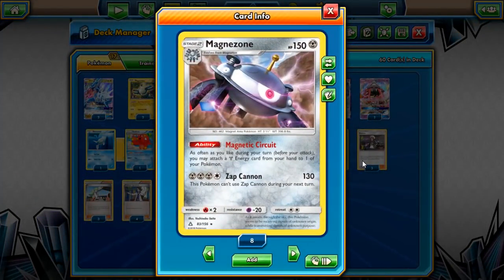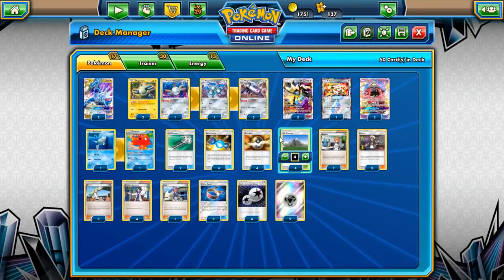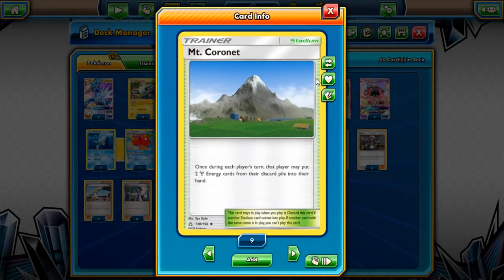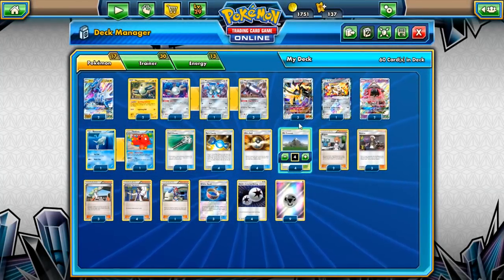We're playing it with Magnezone. Magnezone's Magnetic Circuit lets you, as often as you like during your turn, attach a Metal Energy from your hand to one of your Pokemon — essentially Deluge Blastoise but with Metal Energies. Then there's the Stadium card Mt. Cornet: once during each player's turn, that player may put two Metal Energies from their discard pile into their hand. It's an Energy Retrieval every turn as a Stadium, which pairs really well with Magnezone. This combination is what makes the deck run.